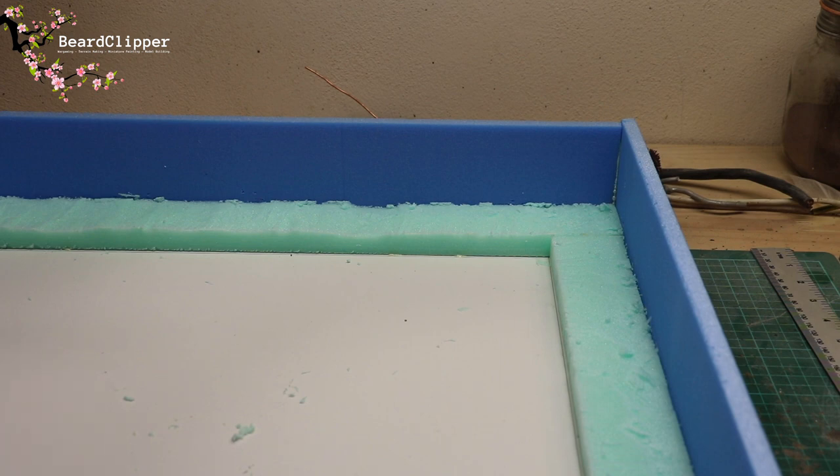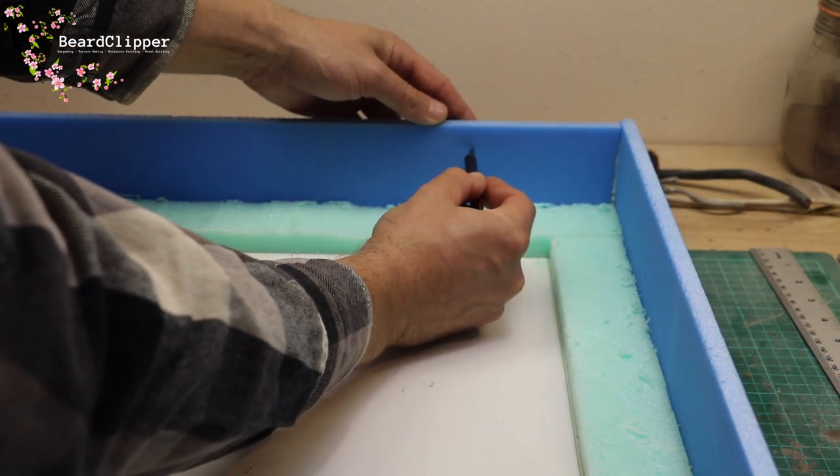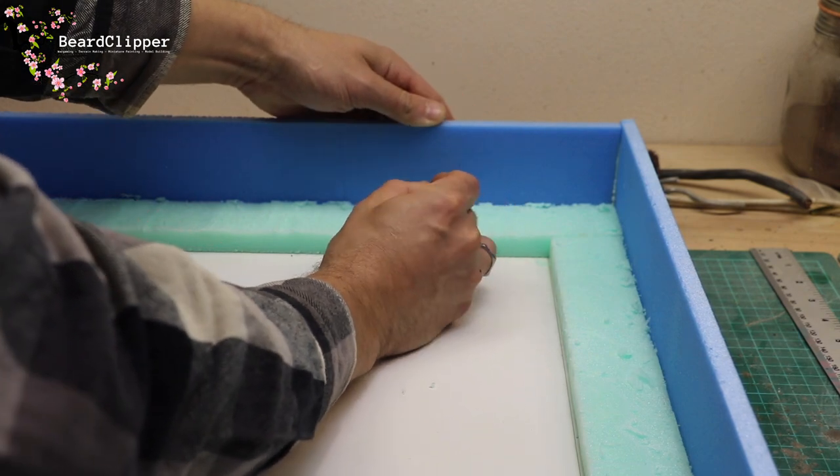I've gone around and smoothed off - or rather roughed up - all the edges and I'm happy with that. Now I'm going to cut in a gap at the back using the citadel cutter, which is very sharp, and just carve it out like that. So the next step is step five - the steps.